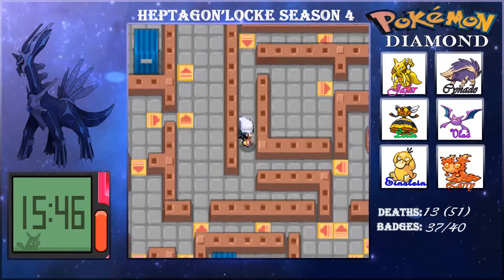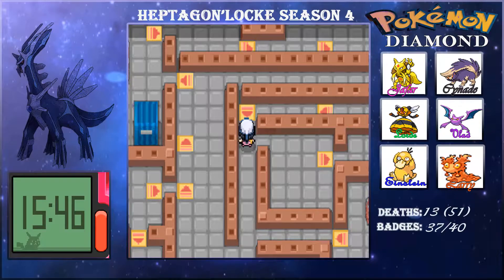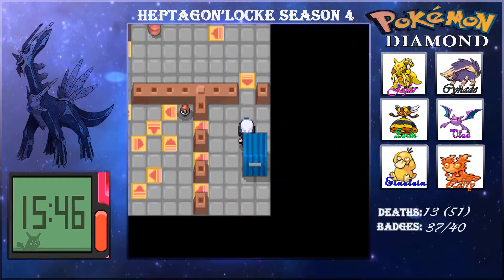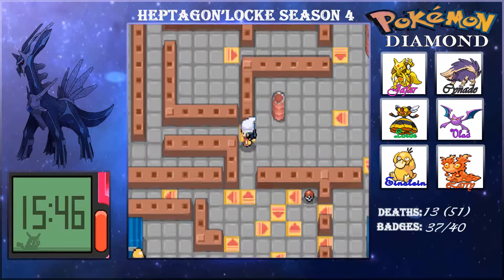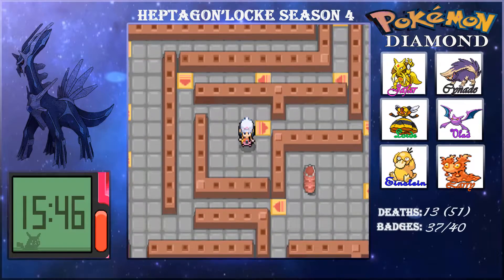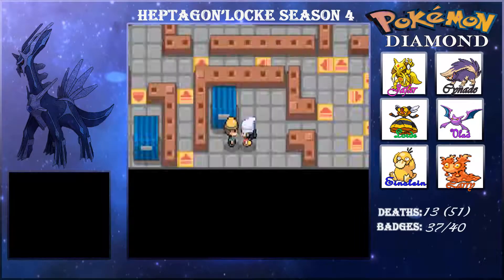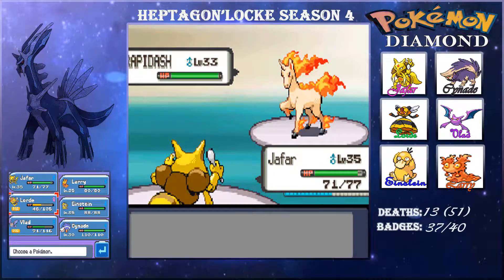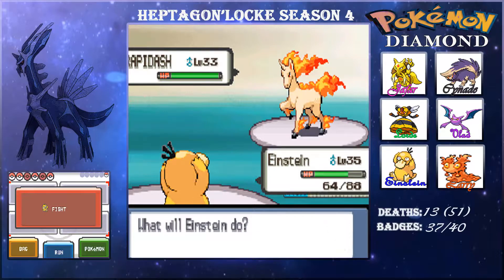Our team was not very well-equipped for that Steelix. I was completely confused navigating this place and went the wrong way many times. I cut out some of that footage. Then we have a Rapidash — nobody on my team can really take physical attacks, so I go into Einstein.